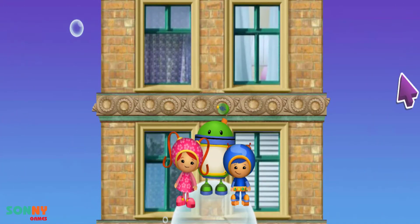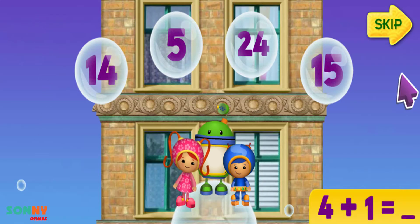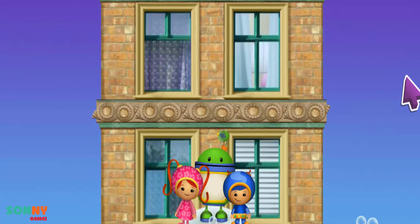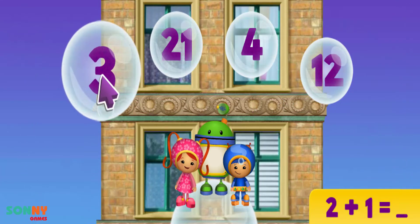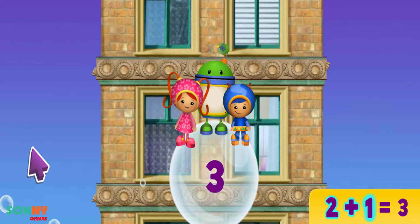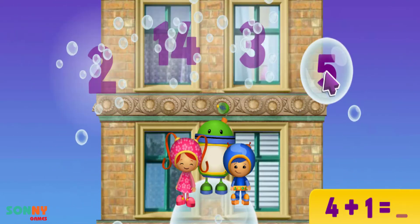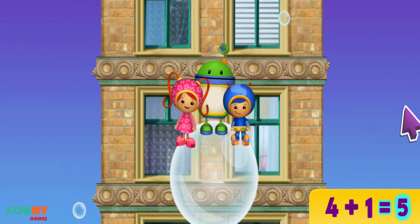To get up this part of the building, we have to add some numbers together! Like this! Four plus one equals which number? Five! That's it! Let's try some more! Two plus one equals what? Click on the answer! You're right! Two plus one equals three! Let's try some more! Four plus one equals what? Click on it! You got it! Four plus one equals five! Up we go!